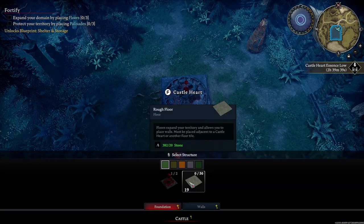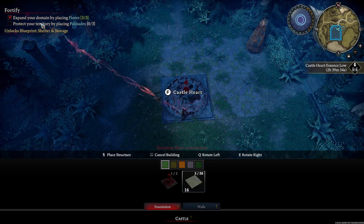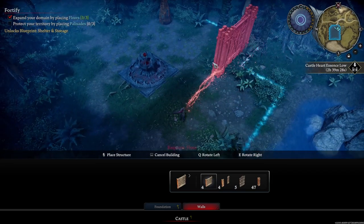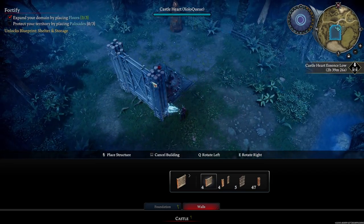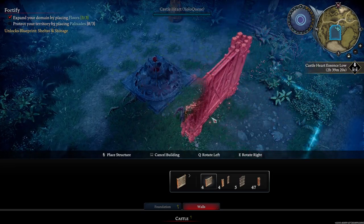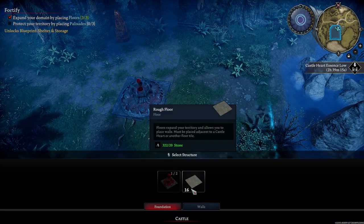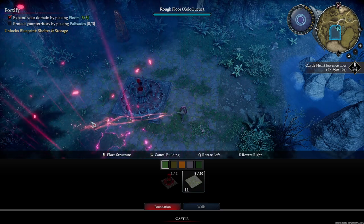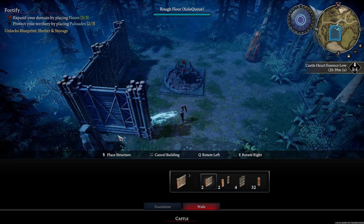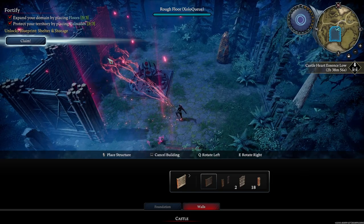Now we need to place some floors — I'm going to place some rough floors, just three — and then protect your territory with Palisades. We can only place Palisades in areas where the ground has already been established as our territory. If I go all the way around in a square, I can place my Palisade walls along that square. Since we don't have regular Castle walls yet, we want to make sure we are covering ourselves from the sun.